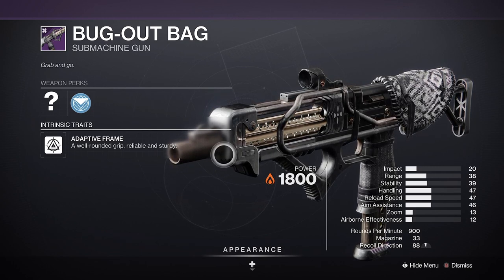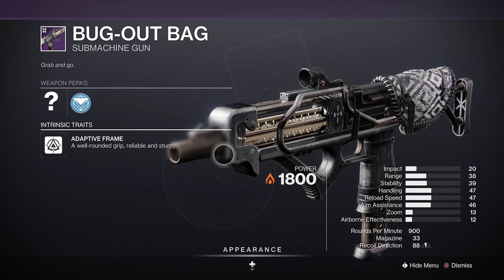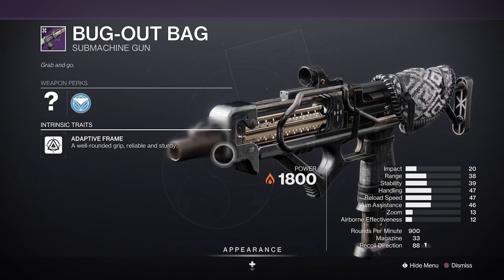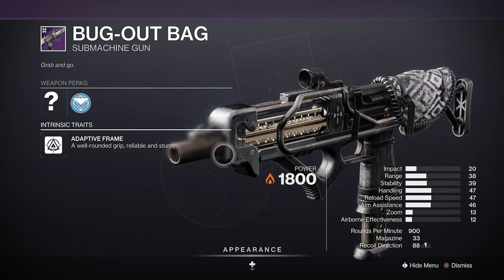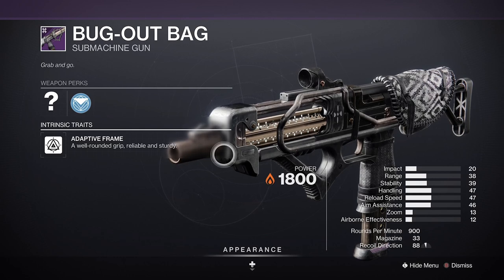For your PvE role, you could go for either Armor Piercing Rounds or Flared Magwell. Armor Piercing will boost the weapon's range just a bit more, but most importantly, it'll allow you to over-penetrate targets with your shots and give your Bugout Bag a powerful means of crowd control.